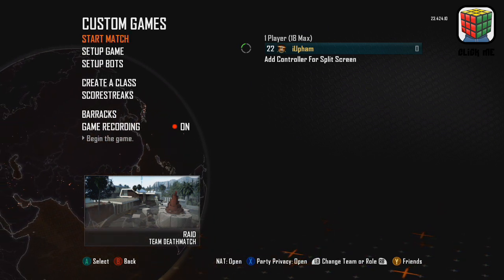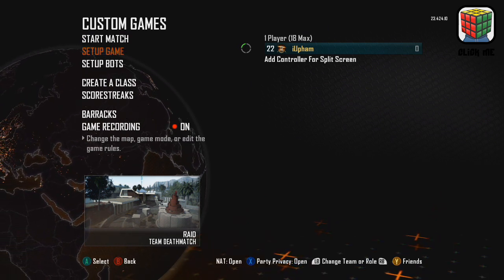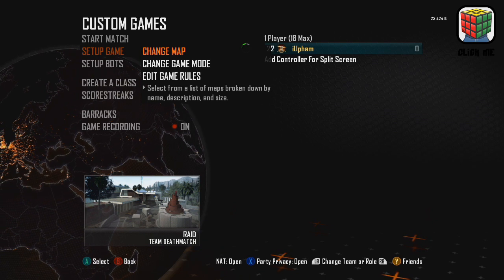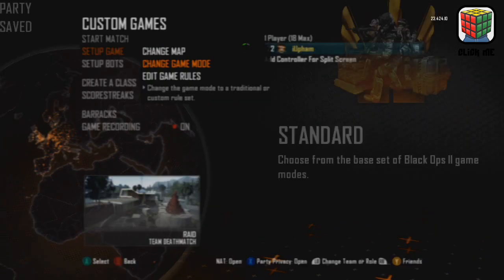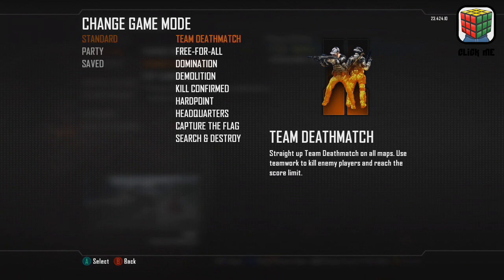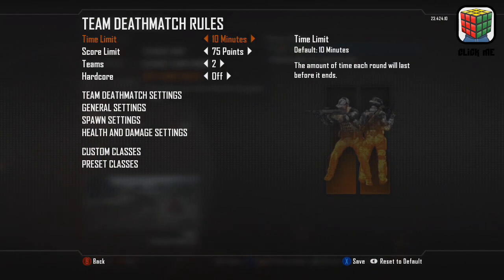First off you need to get the settings correct. Dive into a custom game, go to the game setup. The map you want is Raid. Change the game mode and make sure it's team deathmatch. Go to the game rules and make sure that hardcore is turned on.